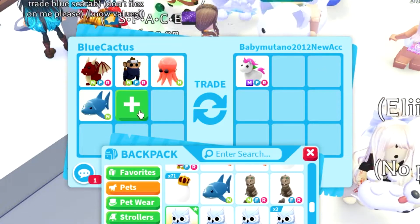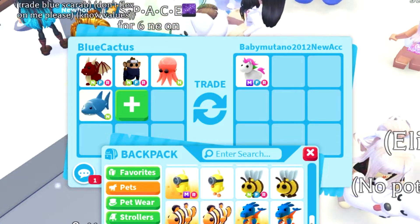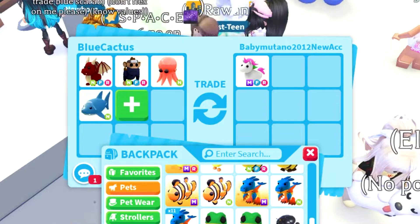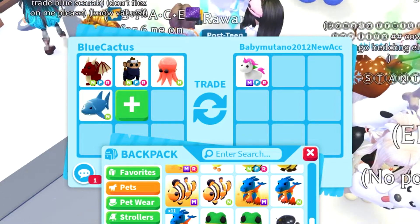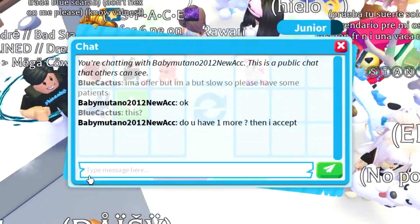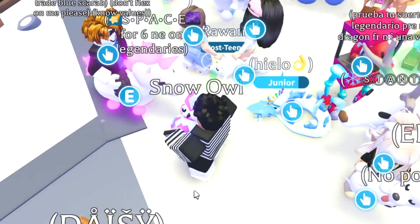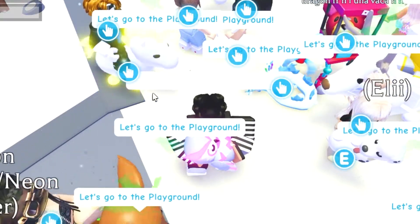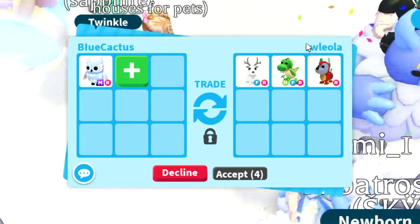He wants one more. I've got a neon unicorn and a clown fish, but the clown fish doesn't hold much value. If I send all those neons it would be way too many — I'd be way over with too many neons for a mega — so I'll just decline that one.